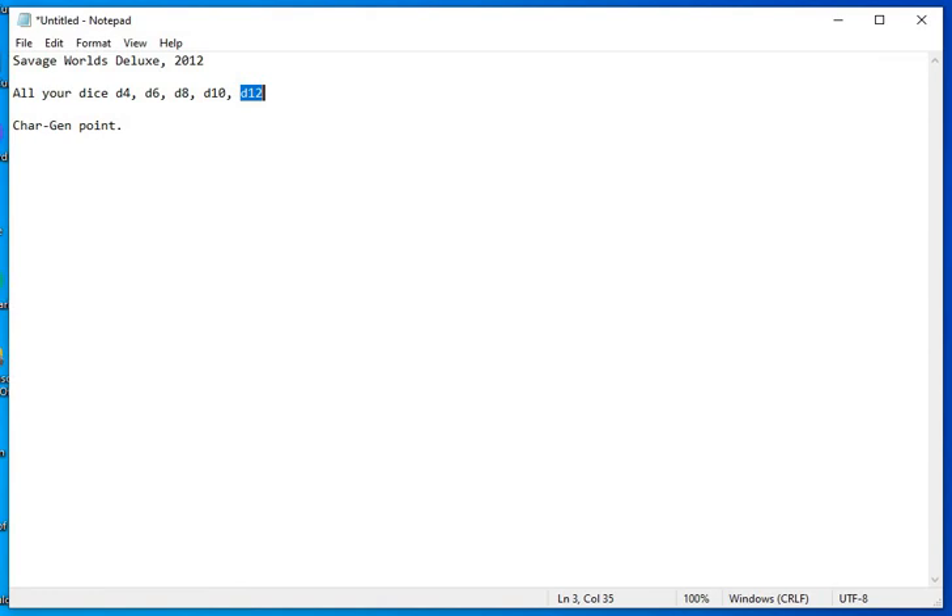Then we have Skills. You get 15 points to purchase skills, and a skill costs 1 point per base die. If you want a higher skill value, it's going to cost you 2 to go up a point, so it starts getting expensive to move your skills up out of the gate. Then we derive some statistics: Charisma, Pace, Parry, and Toughness — derivative scores that utilize your attributes.